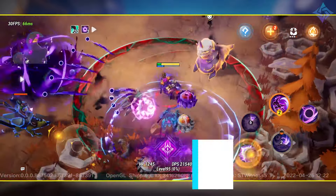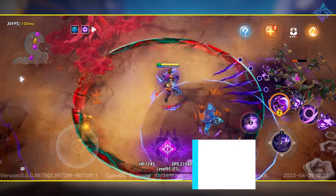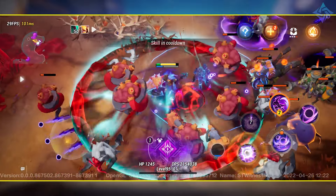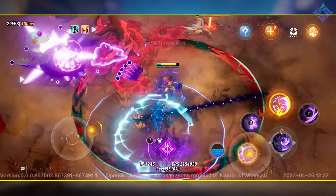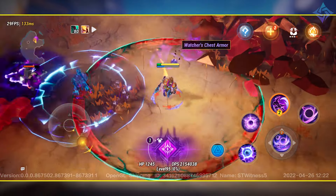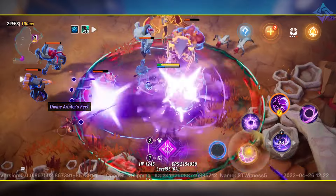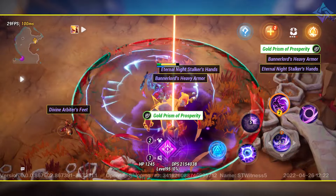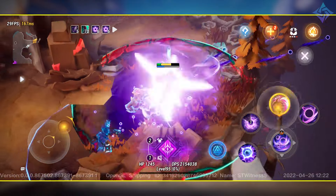If this sounds like a lot of fun, check out the link in the description below. You'll need to sign up for Tap Tap on Android or Test Flight on iOS to jump into the closed beta, because right now it's only available on mobile. But come full release, we're going to have consoles, mobile, and PC all experiencing Torchlight Infinite. Thank you so much for watching. If you love action RPGs, consider subscribing to the channel. This has been Vulcan, and I'll talk to you next time.